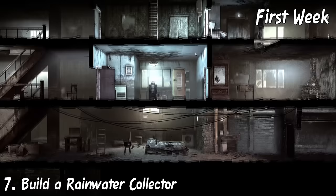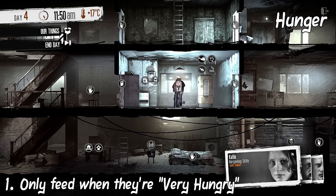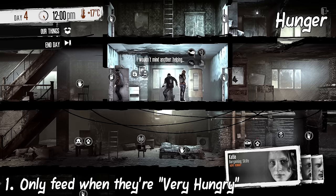Do all of this within a span of one week — it will make the game much easier in the upcoming days. In the following weeks, consider building all your survivors' beds and a second rainwater collector. For hunger management, only feed your survivors when they're very hungry and above. Feeding them in the first, second, and third stages of hunger will only deplete your resources faster.